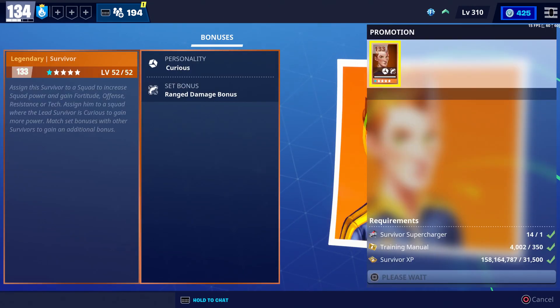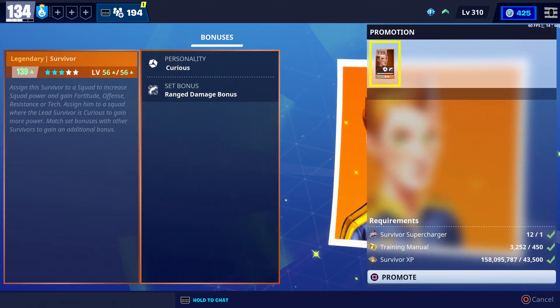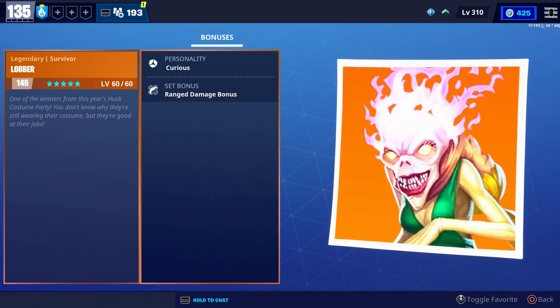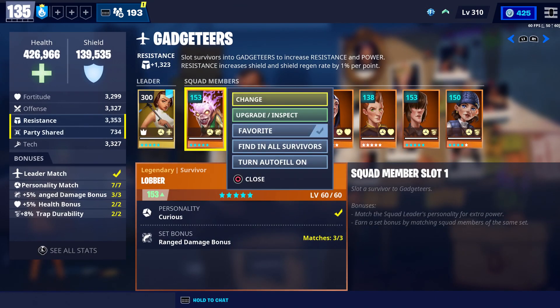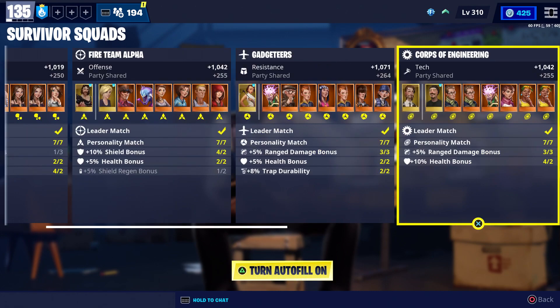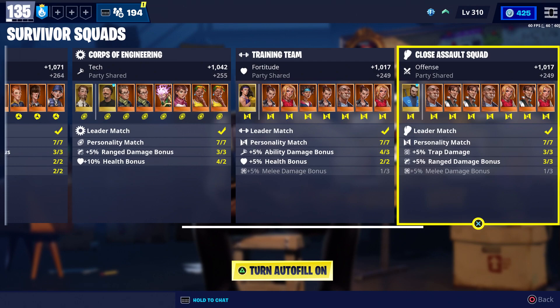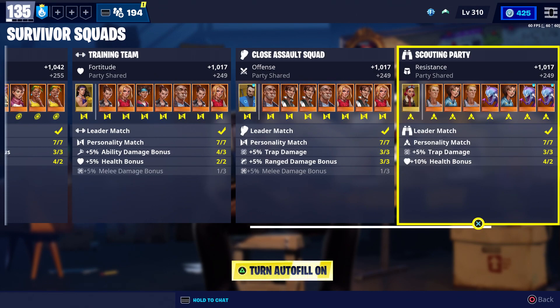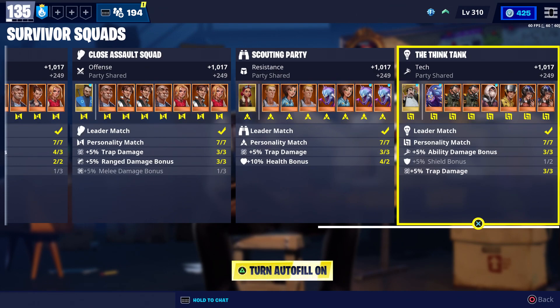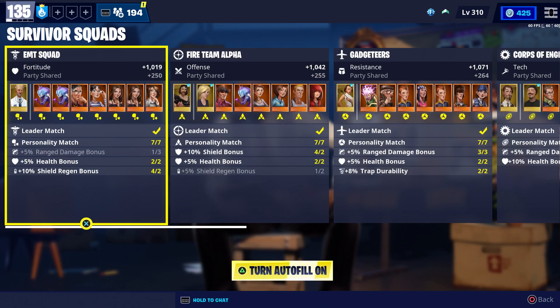Before we take a look at our squads, I am going to go ahead and use all of my survivor superchargers — we just reached 135 people! Here's what my squads currently look like. We do still have a little bit of room for improvement when it comes to our bonuses. I could switch a couple of these around and make it a little bit more efficient, but as of right now, this is what my squads currently look like.